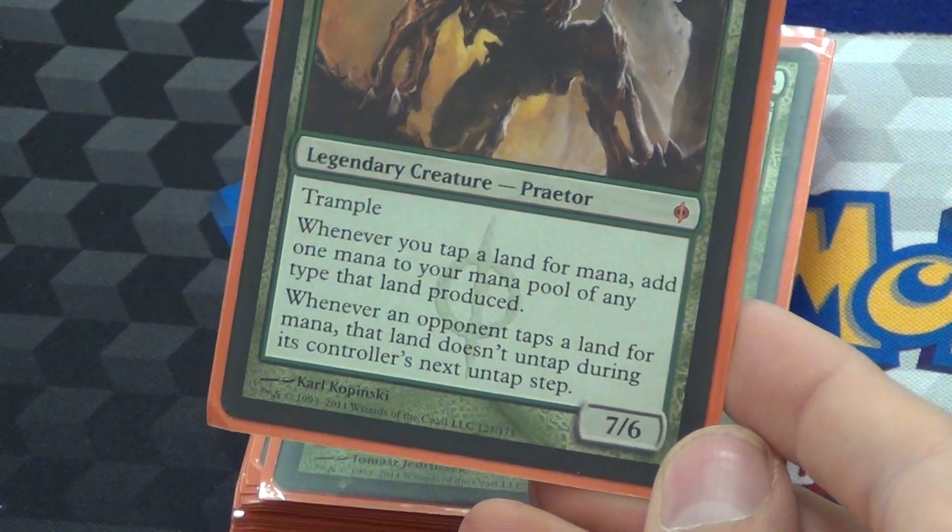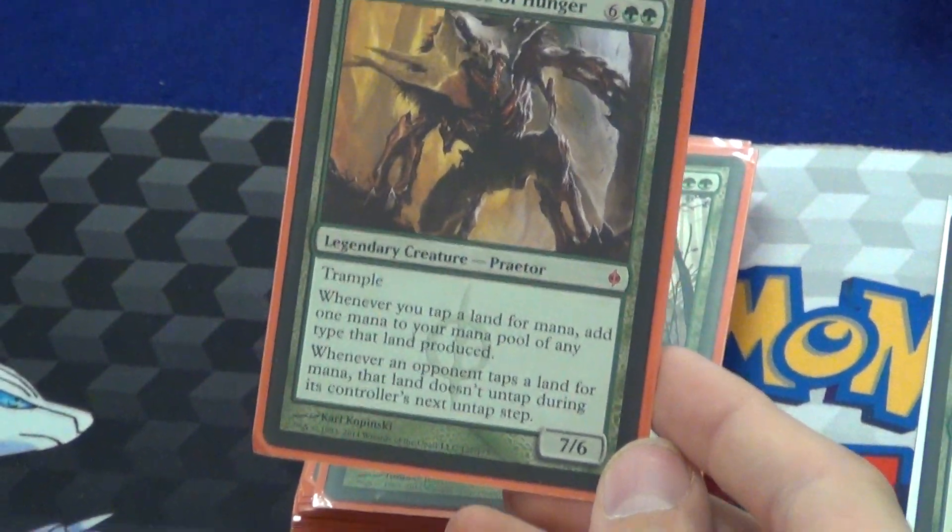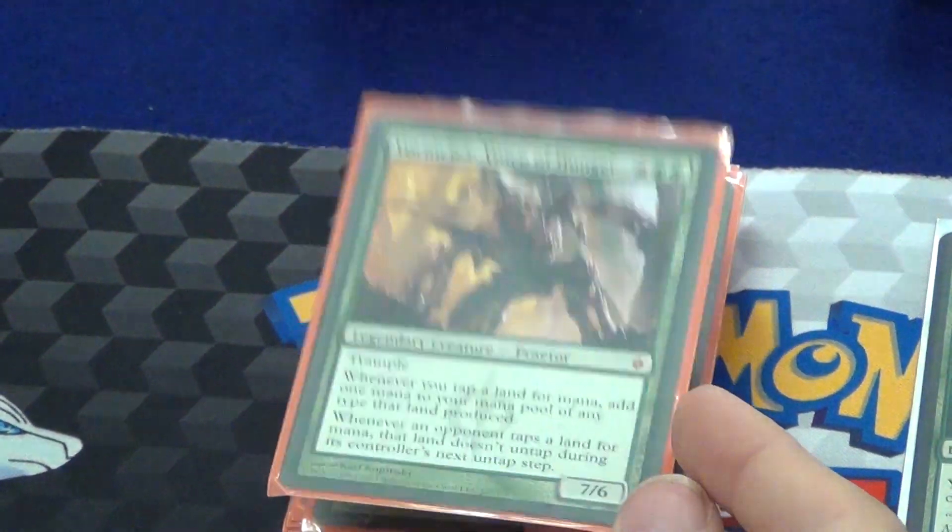Vorinclex, Voice of Hunger. Their lands stay tapped for a turn, and your lands tap for an additional one. He's pretty bonkers in this deck.